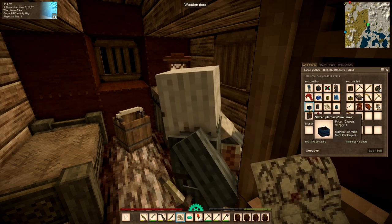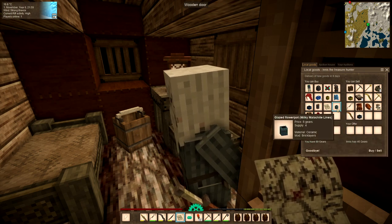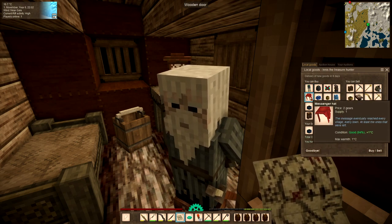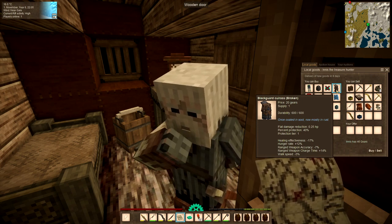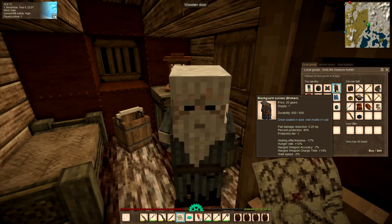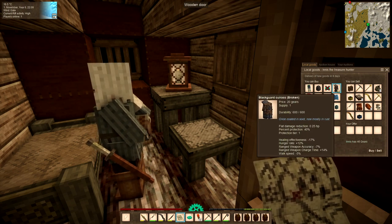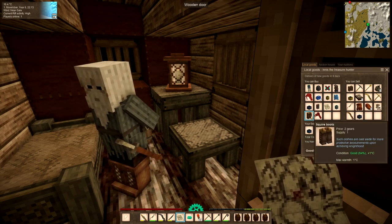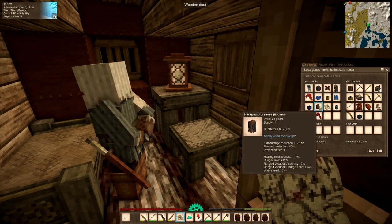What else you got? Ooh, that's a nice planter - blue lines, that is very nice. I might have to have that. What's this one? Glazed flower pot. Cracked vessel - I don't need any of those. Oh, blackguard curious. Now I have been thinking of getting some better armor - I was thinking of doing some iron armor, but it does make you a little bit more inaccurate, and I don't know if I want any help on that score. I'm a rubbish shot to start with.